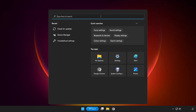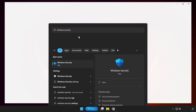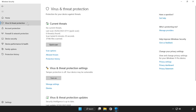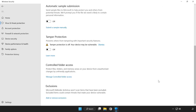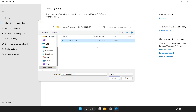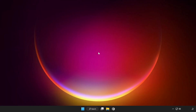Click the search bar and type security. Open Windows Security. Click add or remove exclusions. Add an exclusion — try file or folder. Find your not working application, select it and click open. Close the window and restart your PC.